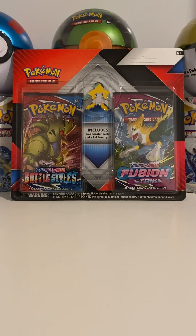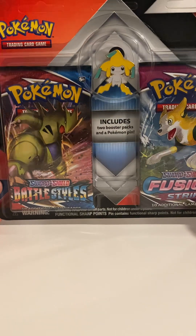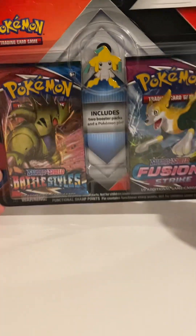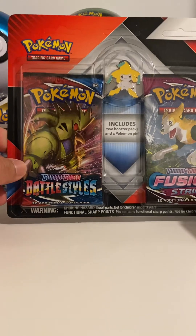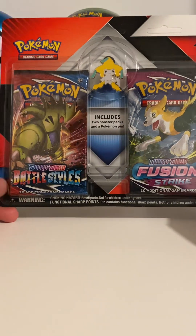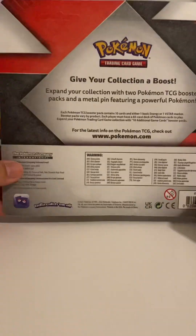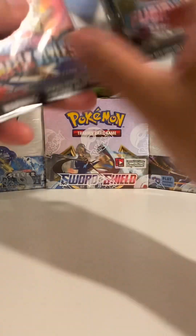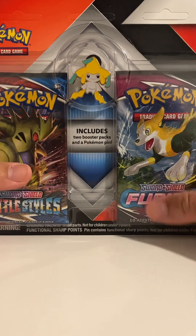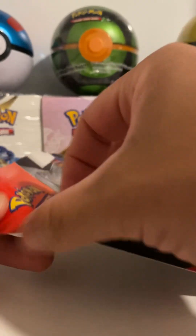Hey guys, welcome back to the channel. Today, another quick video — I have this Jirachi 2-pack blister pack. This comes with Battle Styles and Fusion Strike — not the best booster packs, but it's something I got from the Pokémon Center, which I believe is like ten dollars. I just wanted the pin for my collection. Let's get right into the opening! Have you guys bought any blister packs from Pokémon Center?